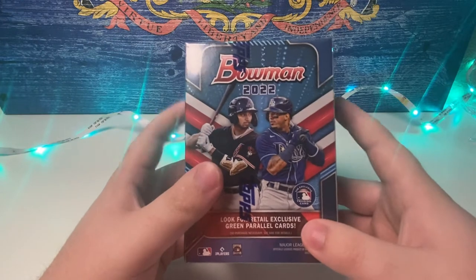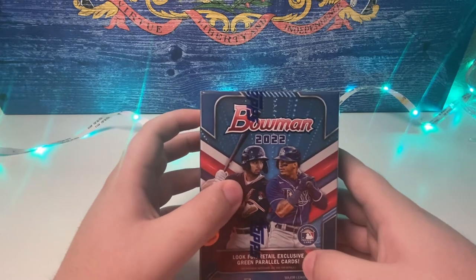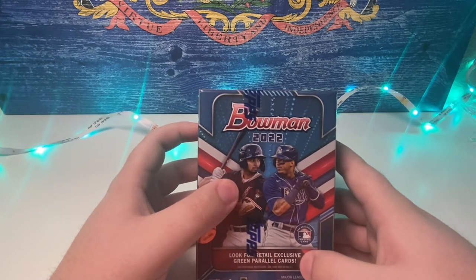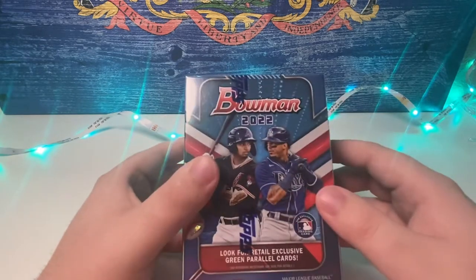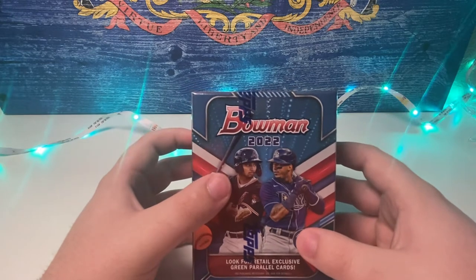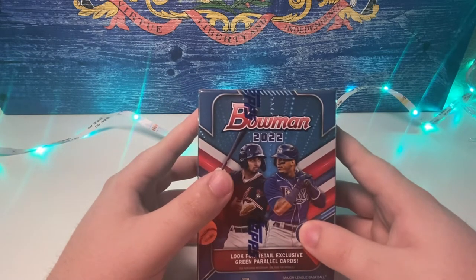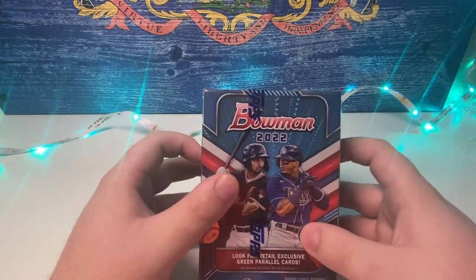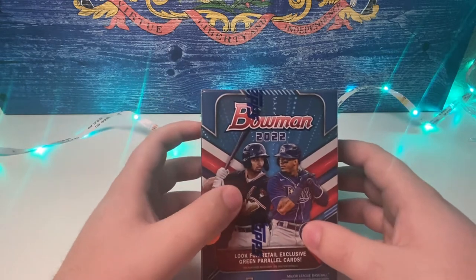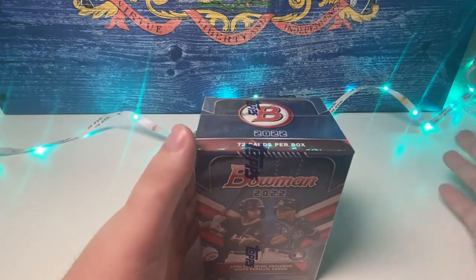That's a fun little game. Let's do an over/under: over/under two and a half autos for 14 boxes, and over/under 14 and a half parallels — those color ones like the Kyle Muller and the chrome. Tell me over or under for either one or both. We're going with two and a half autos and 14 and a half parallels. That's from box 15, so 14 boxes.